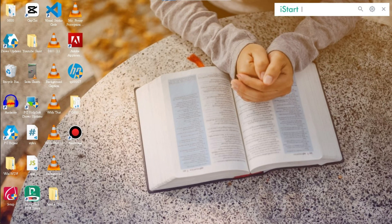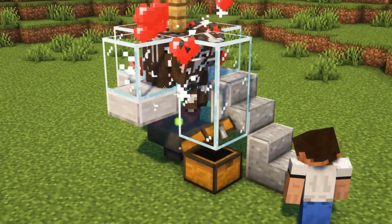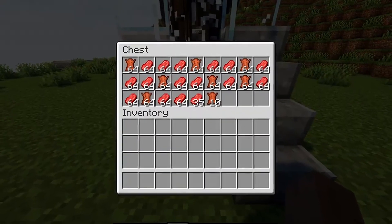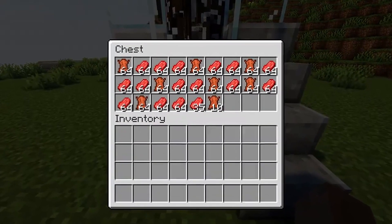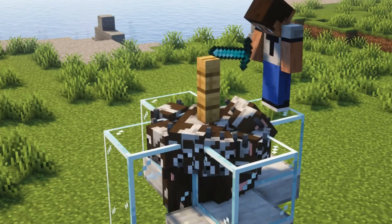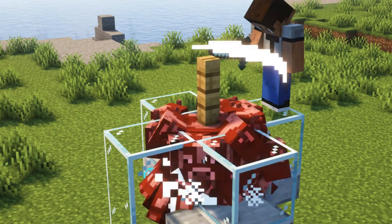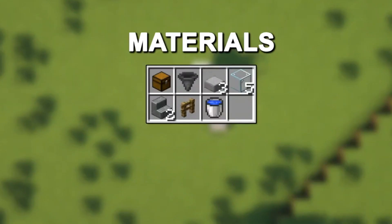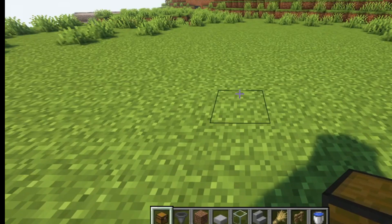Hello guys, welcome back to my how-to channel. This is the easiest automatic farm in Minecraft. You simply have to breed the cows and they will die due to cramming damage, giving you a lot of loot. But if you are a Bedrock player, you need to kill them with your sword since there is no entity cramming in Bedrock. These are the materials you need to build this farm.